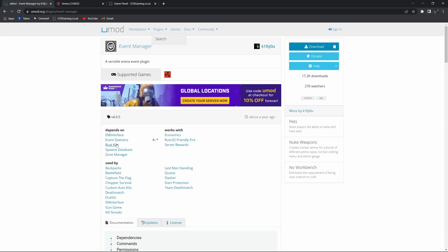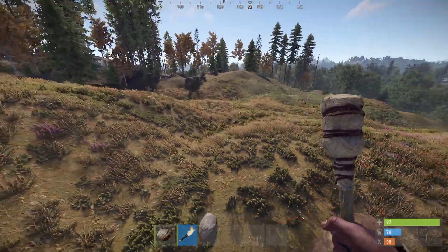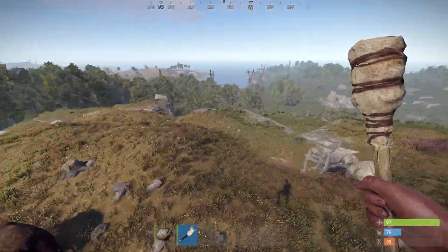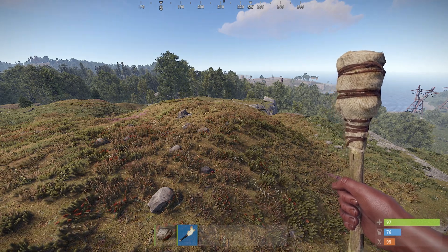Before you dive in, make sure you have all the dependencies installed and at least one of the game modes. In my case I've chosen Team Deathmatch. I am already connected to my server — as you can see I'm being attacked by a bear, that's not what I wanted to show. I wanted to show you that I can fly, so I am already an owner or an admin.